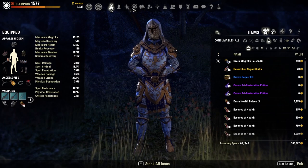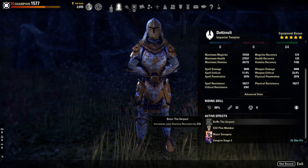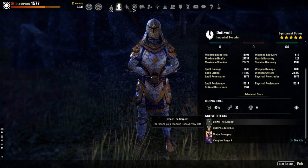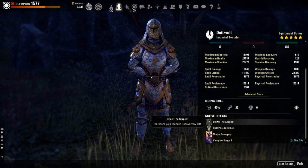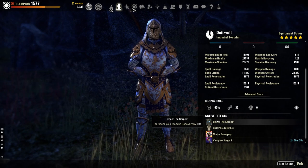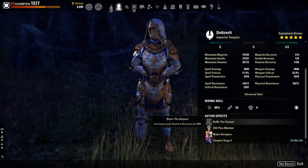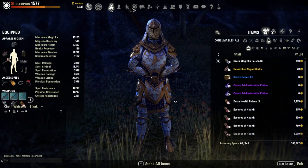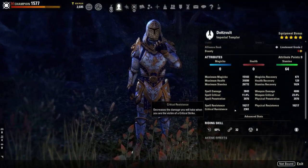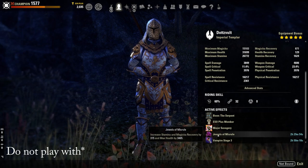Make sure that you have a Mundus Stone — this is really important. You can get Mundus Stone buffs throughout the world, or visit a guildie's house or a friend's house. Make sure you have that buff because you're leaving a lot of stats on the table without one. The other thing to make sure you have is a food buff — not having a food buff is leaving a lot of stats on the table, and it pains me how many people PvP without food buffs.